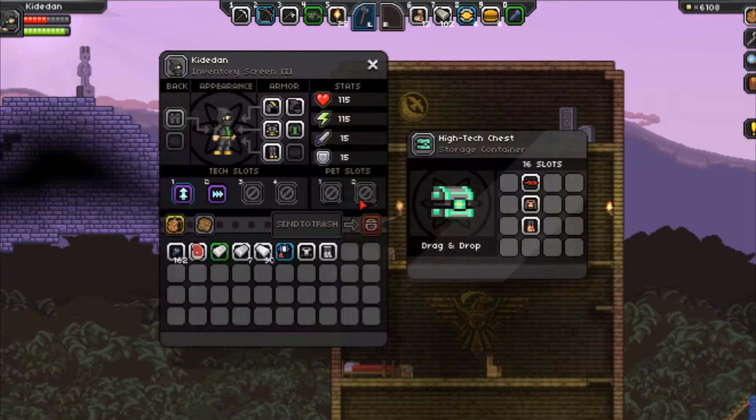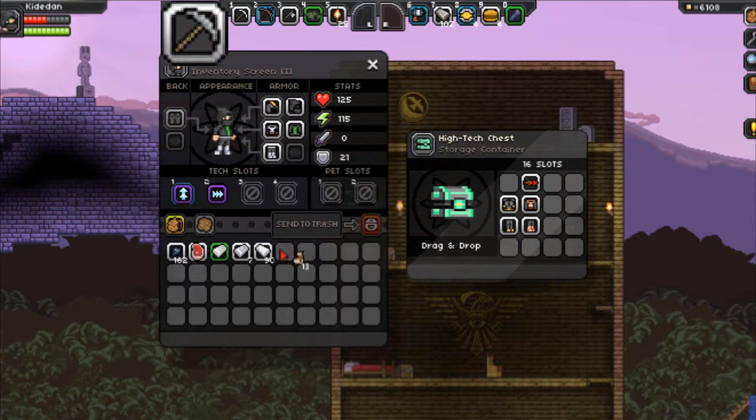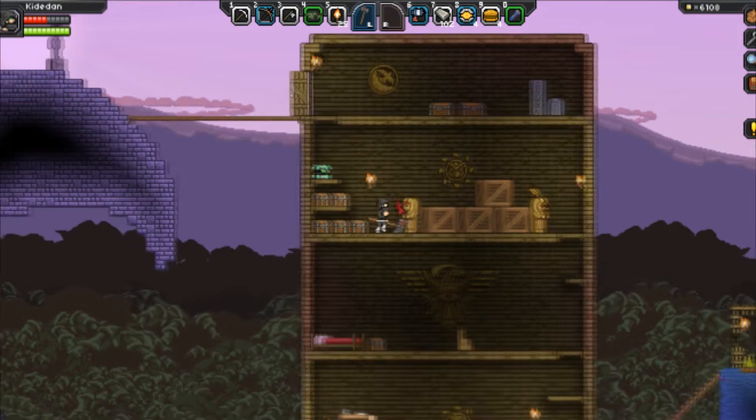Another very important thing to upgrade is your weapons and equipment such as your pickaxes. Pickaxes are really easy to upgrade and it's probably going to be the first thing you want to upgrade in the game — it allows you to mine faster and overall saves you time. You start with a stone pickaxe, then go to copper, silver, gold, platinum, and finally diamond pickaxe.